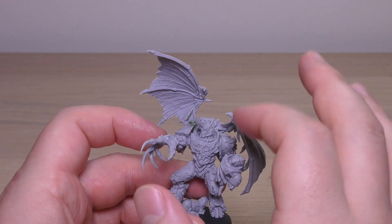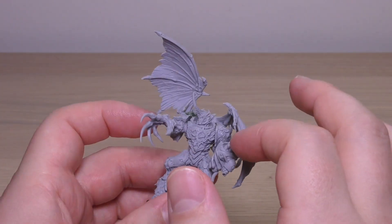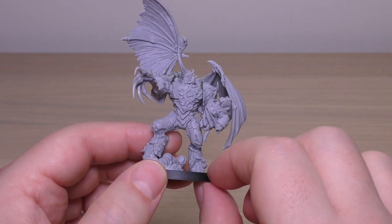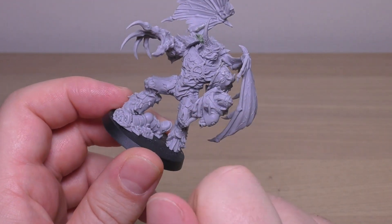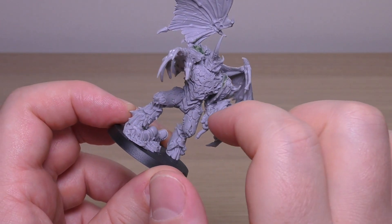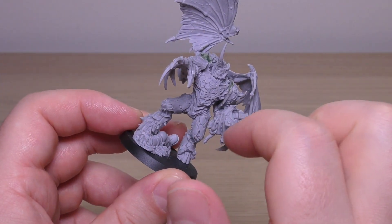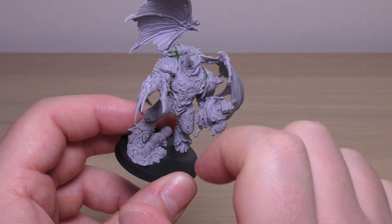Everything else went together very well. The head, the arm, this arm with the Ultramarine on it, and the legs and torso are all one piece. Then you've got what I call a scenic base — it's just the other half of the Ultramarine. I love how you've got loads of intestines and things coming out of him, spilling everywhere. There's going to be a lot of blood and gore that I'm going to be painting on this.